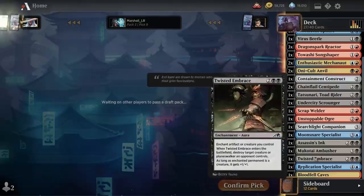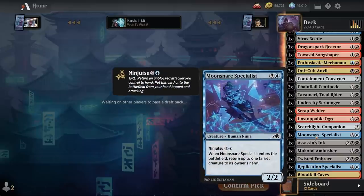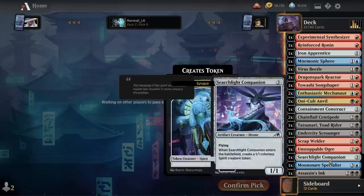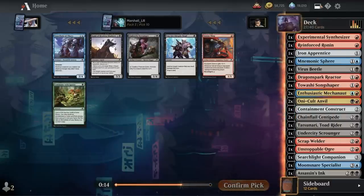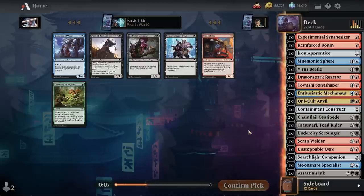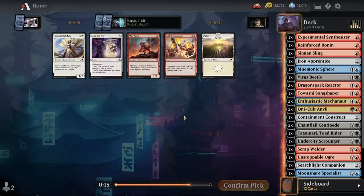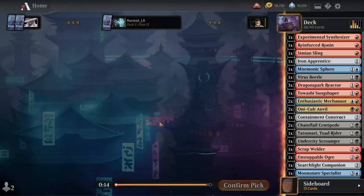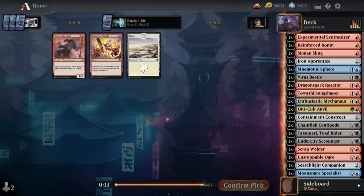Look at our setup. I may need to cut a Moon Snare Specialist — it makes me shiver just to think of it, but I might do it. Another Scrounger — we have room for a three if I want it. The Sling-Gang dies more but is better in aggro generally, and it is cheap; I'll take it here. Some cards aren't going to make the cut — Steel Breaker could, I'll put it in the main for now, but I think I may end up cutting it.